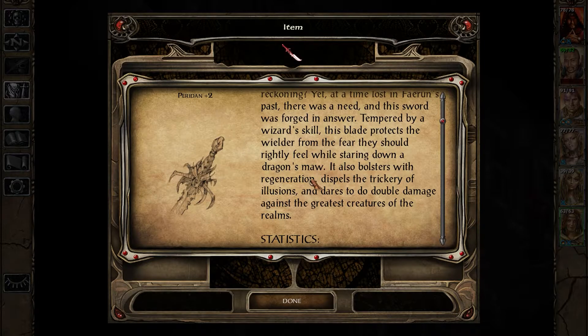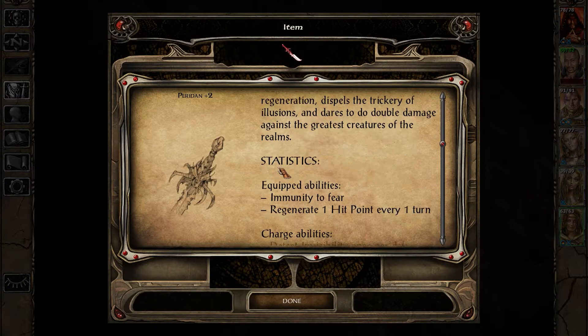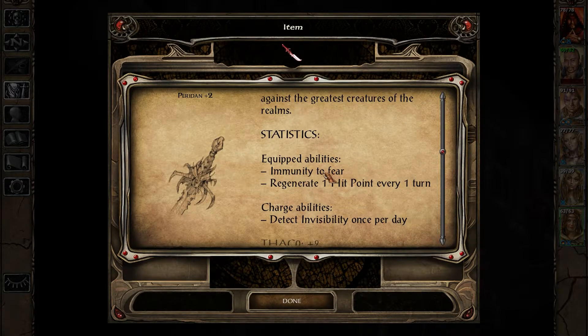It dispels the trickery of illusions and dares to do double damage against the greatest creatures of the realms. For a +2, this is sounding pretty damn good. Immunity to fear - I was going to say immunity to a dragon's aura, but I guess that's not quite a mechanic yet, or a fear, but it's effectively what it does. Regenerate one hit point every one turn - it's not a lot, but it's definitely not nothing.